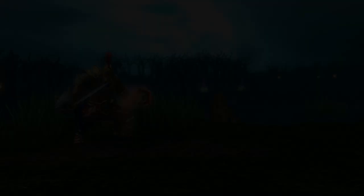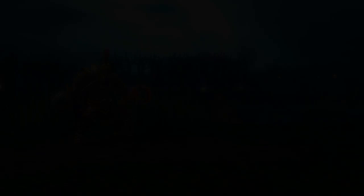Item builds should focus on survivability and massive damage output. Here's a good example of using Pitfall at level 1 to get an early first blood with the help of allies in a tri-lane situation.